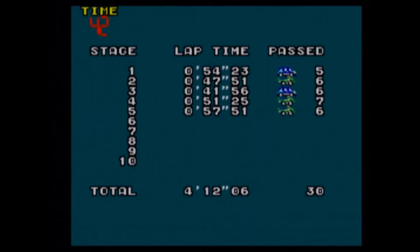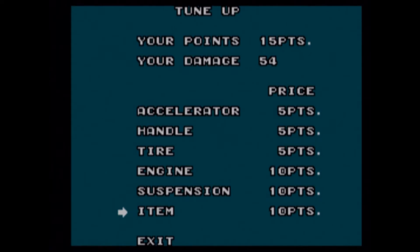Look at that flag girl. She is wicked. So that's the first five levels done. We've bought some tire repair which will obviously reduce our damage. We're ready — rock on.